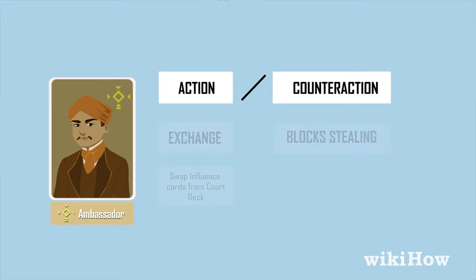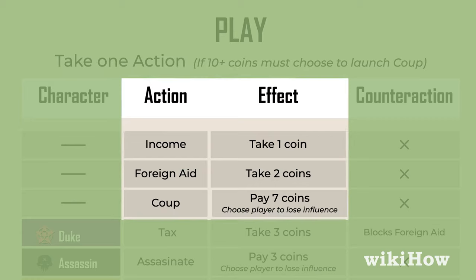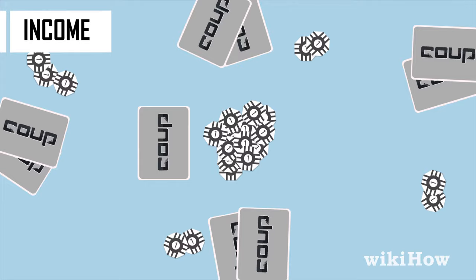The player to the left of the dealer goes first, and play goes clockwise. Every turn in Coup consists of one and only one action. There are three basic actions that all players can choose from. First, a player may take an income by taking one coin from the bank and placing it in their pile. This cannot be challenged or blocked.